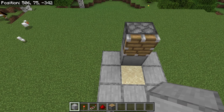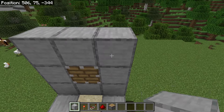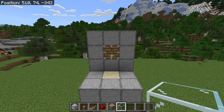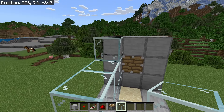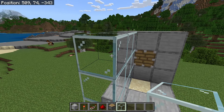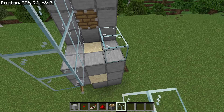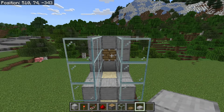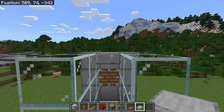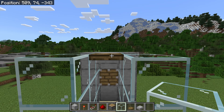The next step is to place 3 blocks over here, 1 at this spot, and 3 over here. Now place 3 glass blocks over here, 3 over here, and 3 over here as well. Then make another glass block wall on this side — place 3 glass blocks over here, 3 over here, and 3 over here as well. The next step is to place a slab at this spot and a trapdoor over here. That trapdoor will allow you to easily replant the kelp if it ever breaks. Then place a glass block at this spot.